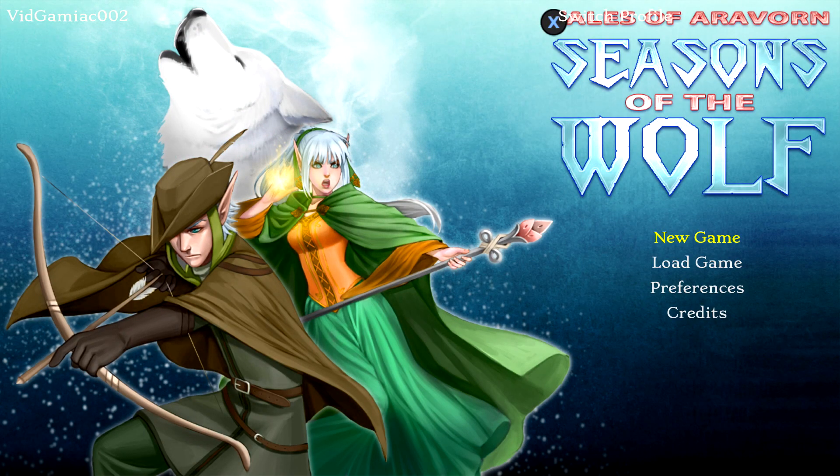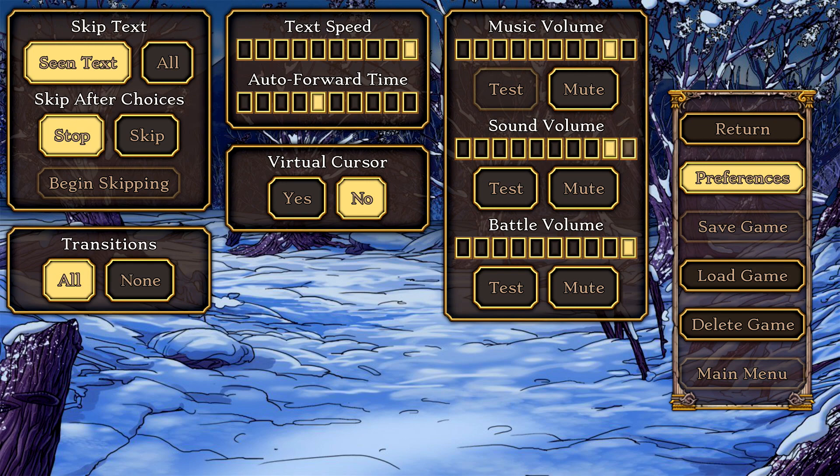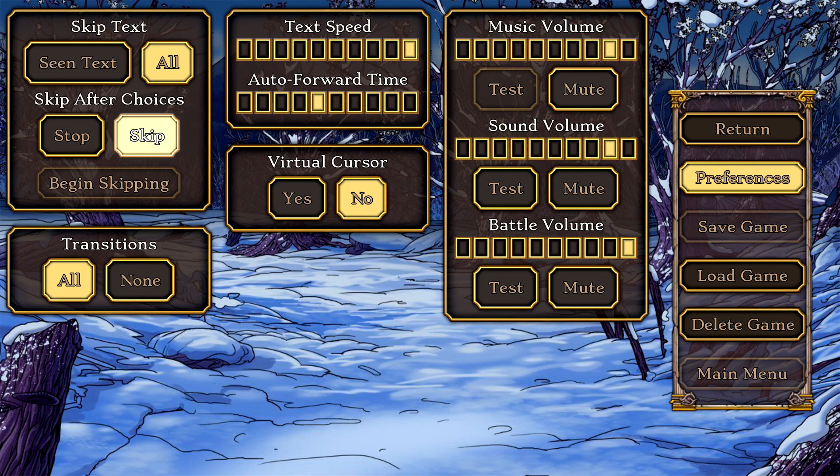This is going to be yet another visual novel, and like most other visual novels, before we get started, we are going to head into our preferences to turn some options to our favor. Make sure you go to the far left side, set skip text to all, and then set skip after choices to skip. Set transitions to none, then go to the middle column, and turn both sliders all the way to the right — text speed and auto forward time.